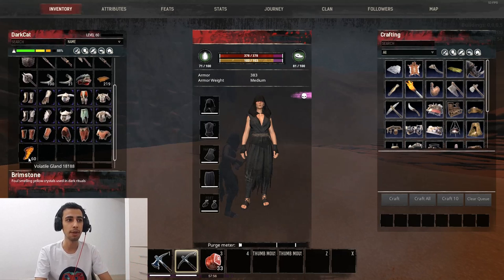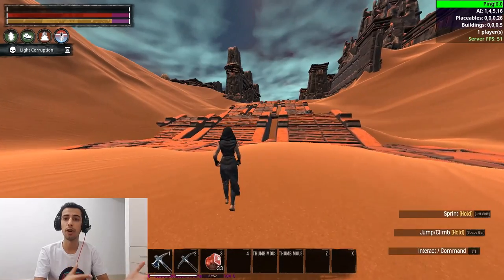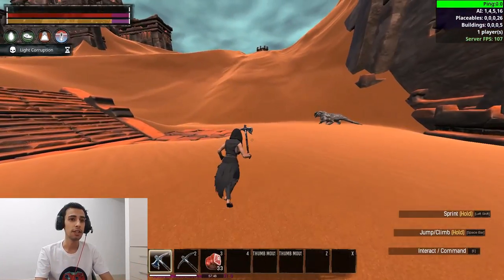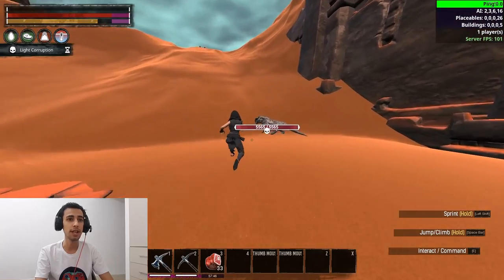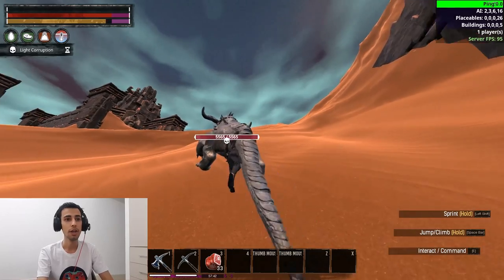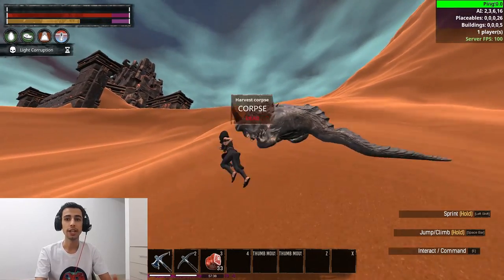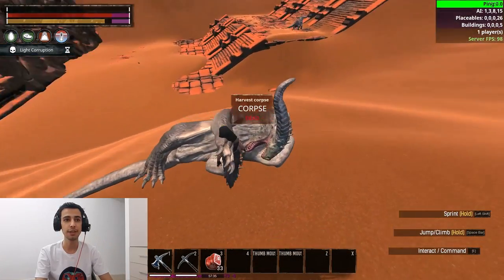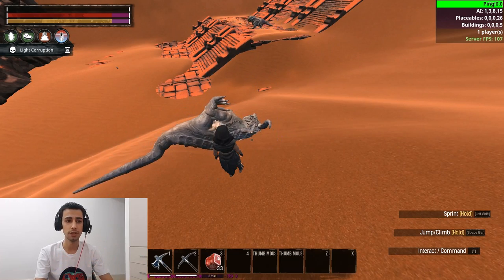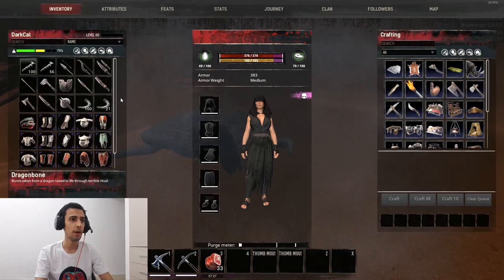The pickaxe also gives the same glands, so I recommend using the pickaxe to farm these dragons since it gives you more resources. Another tip: if you come to Unnamed City and can't kill the big dragon because you don't have a troll or enough power, you can kill the baby dragons instead. They are much easier — they only have 5000 HP and you can just dagger them down.